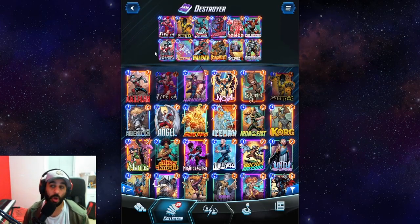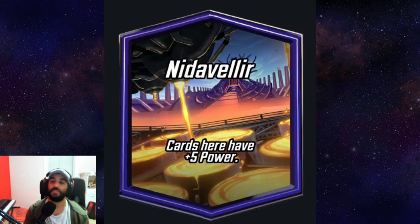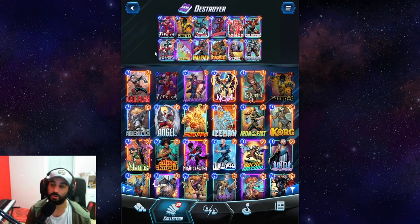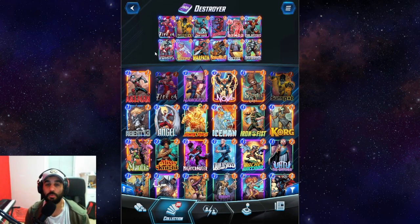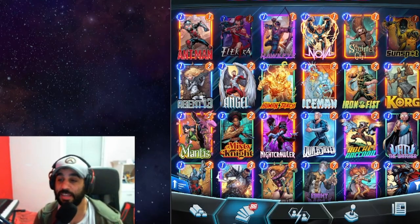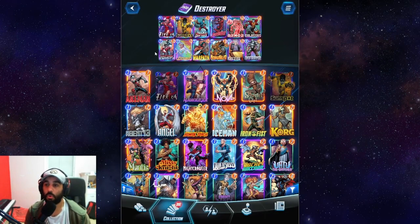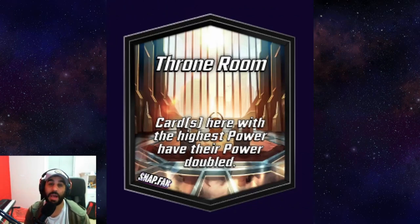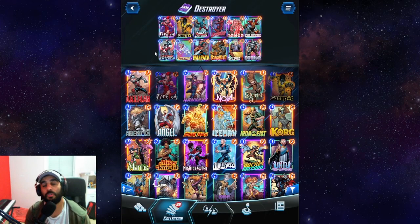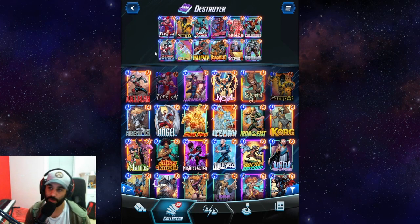For lane selection, you want to choose a lane like Muir Island or something that makes your cards stronger with numbers — that's your protected lane. Then if there's a lane that favors having fewer cards, like Atlantis, or one that doubles the power of the strongest card, that's where you want to play Destroyer, because it's almost always the strongest card in the lane and it's going to get the buff and win you the game.